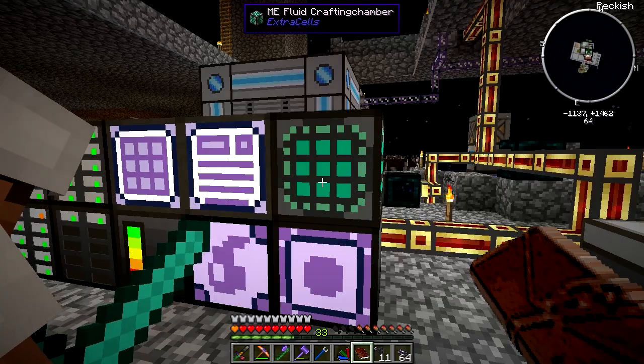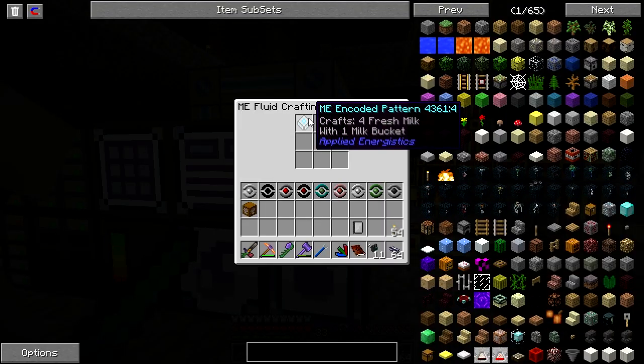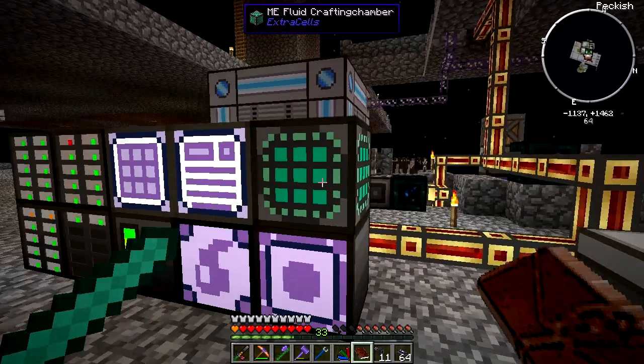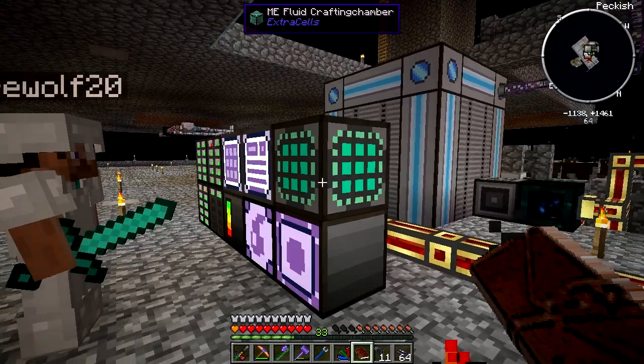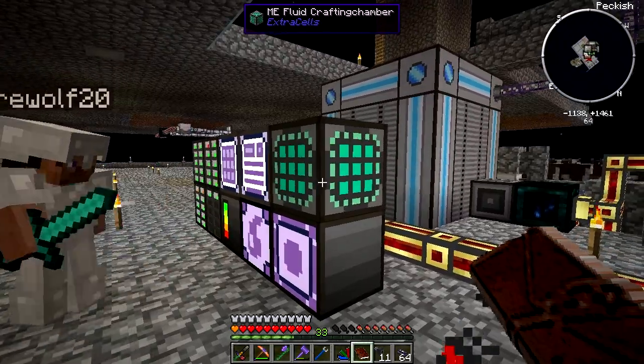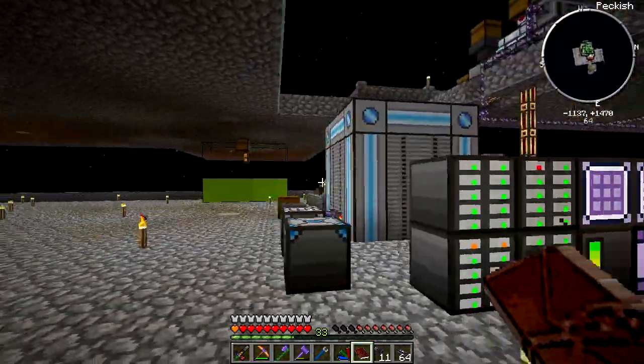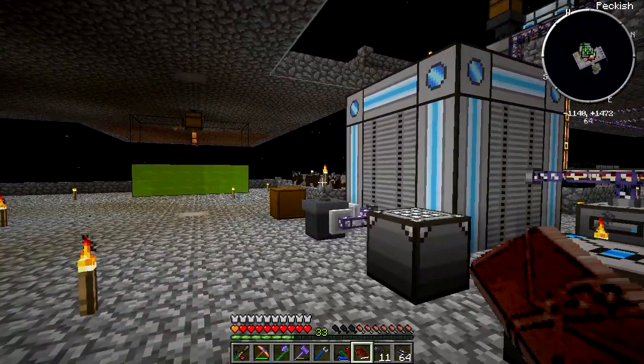I created this ME fluid crafting chamber with an encoded pattern that says one milk bucket gives you four fresh milk, which is what you need to get butter and cheese and all that stuff. It just uses the milk directly and doesn't actually use the bucket. So now we can have our grilled cheese and all this delicious milk.